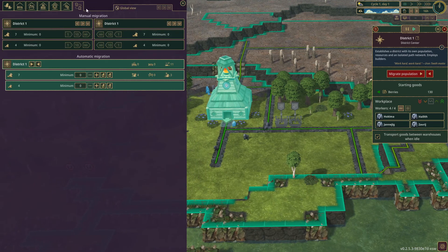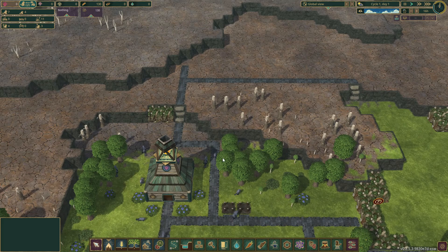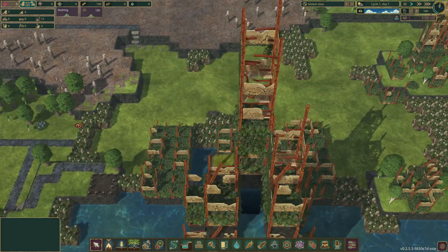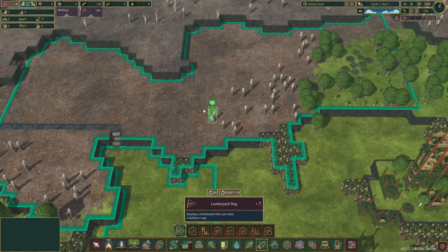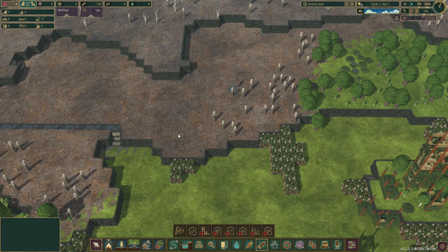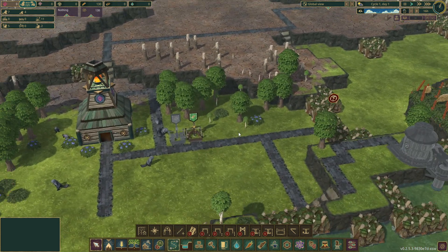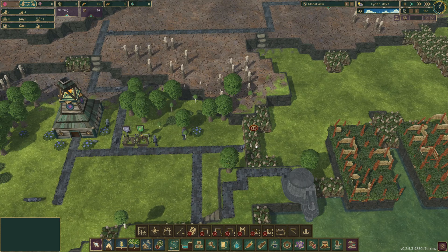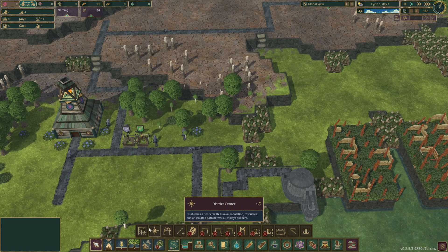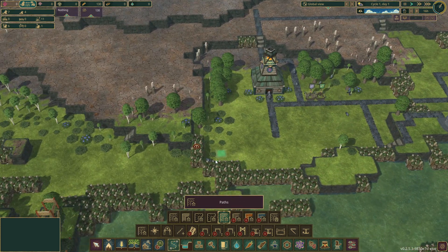They have changed the migrate feature — manual migrate, automatic migration. These are some neat features they've changed. They're getting those buildings built. Let's get one built over here as well, and get a path to it. Okay, that's built, getting a beaver moving in there. We're demolishing these guys. We can get our path run through here.